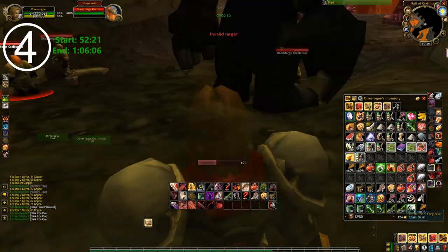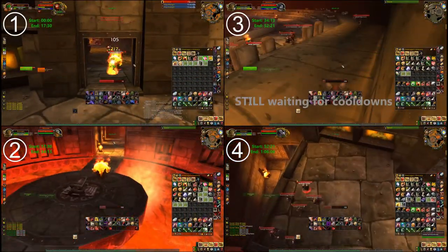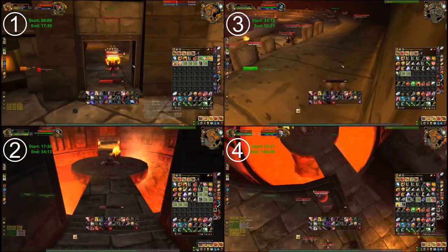After the nodes, we continue up the ramp, kill the fire elemental if it's around, steal a bit more cash, and then we jump down and head back towards the dark iron highway.